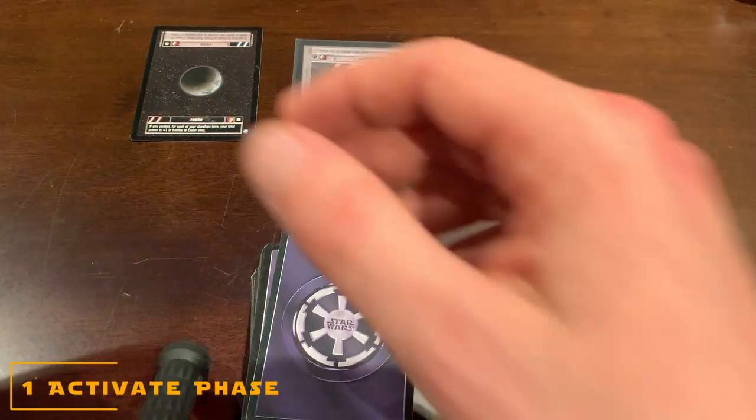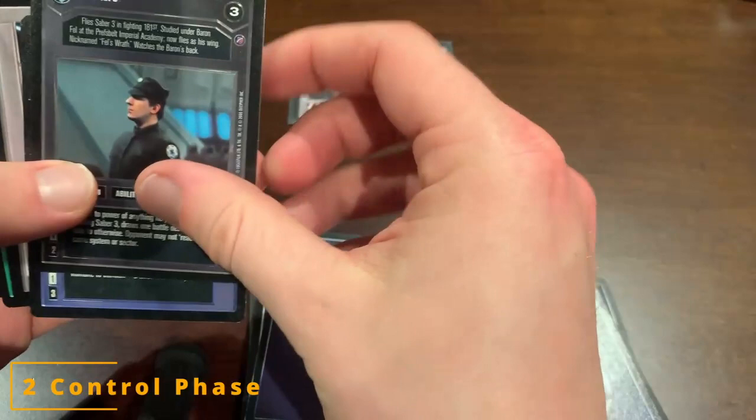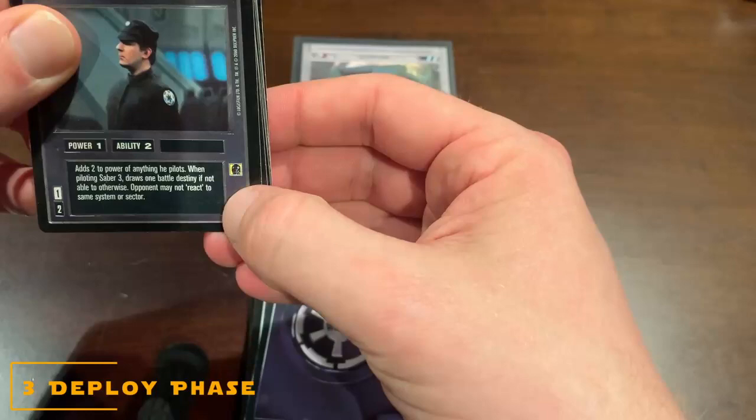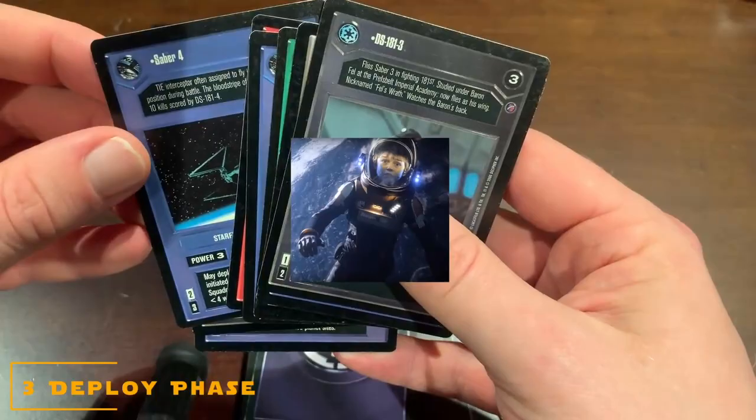This force acts as my currency — this is how I deploy things. At the beginning of the game, you draw eight cards. These hands are not shown to your opponent. Looking at these cards, I see a deploy cost in this white number. This pilot deploys for one, and this icon tells me that he's a pilot. I'm deciding I might want to go into space — I can't deploy a character without a ship in space, so I'm going to deploy Saber 3.